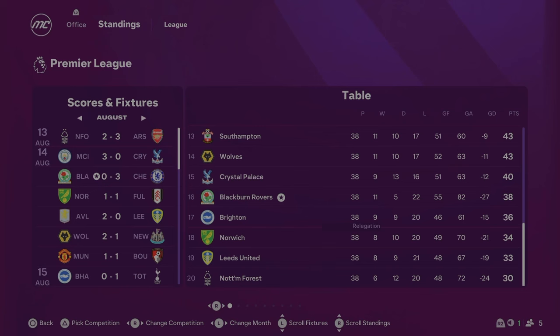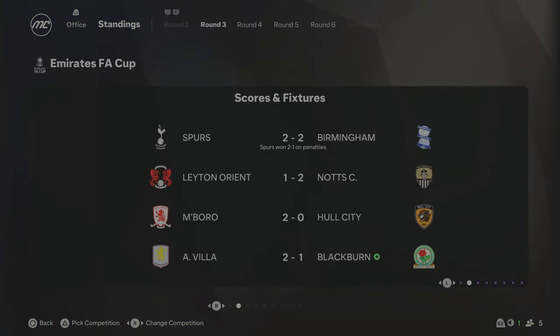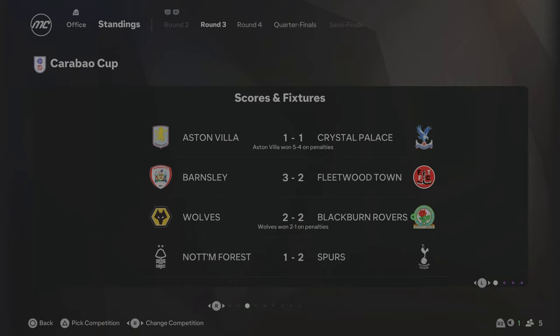We come to the end of Season 4 and Blackburn Rovers have just about stayed up in the Premier League, finishing 16th with 38 points. Norwich, who got relegated in 18th, finished on 34 — only four points away from getting relegated. But like I said at the start of the season, the only goal was to stay up, and we have done so. In cup competitions, Villa knocked us out 2-1 in the FA Cup third round, and Wolves beat us 2-1 on penalties in the Carabao Cup third round — no cup runs at all this season.